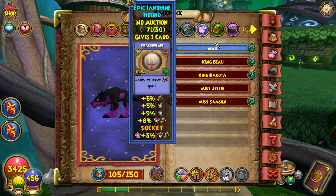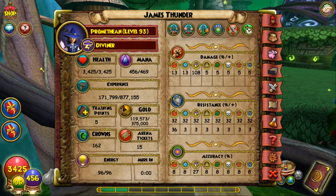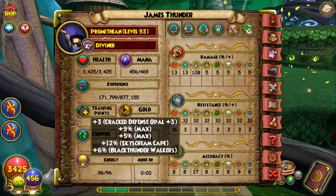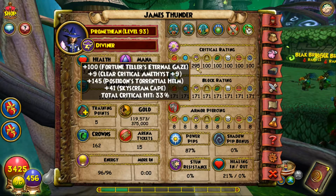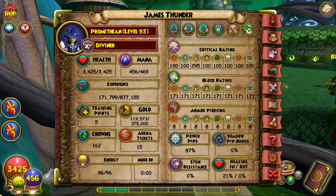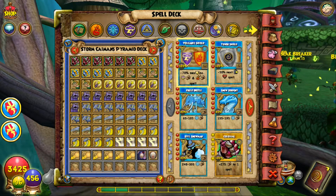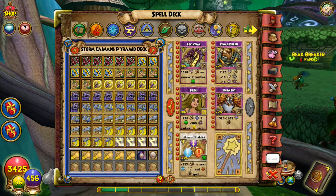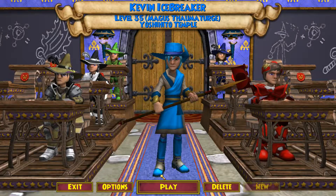James has triple damage with the socket — really good. Checking the stats: 108 damage, which is a lot for storm; 32 resistance; 27 accuracy, which is amazing; 295 crit, which is quite low for my level; 171 block, not too bad; 25% Pierce; 87% power pip; and 23% incoming. I had my spam deck on. That was James Thunder — I'll see you at the next character.